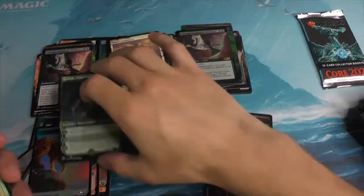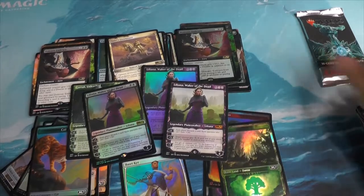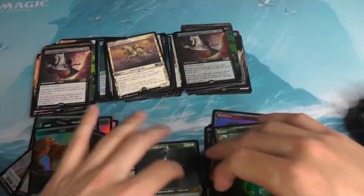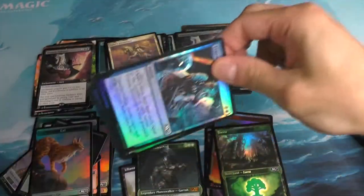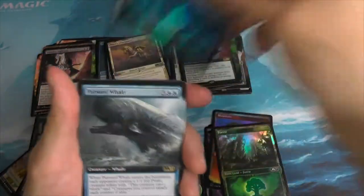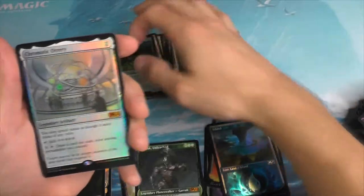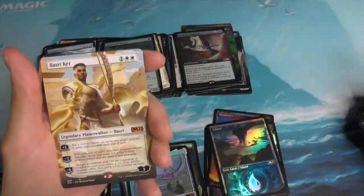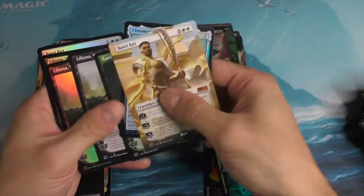Let's set up the whole family here. Look at this — we got a Liliana, a Garruk, a Basri Ket. Three Lilianas! I almost don't want to press my luck, but let's go ahead and do it for the sake of completeness. We've got the Island, the Chromatic Orrery, and another Mythic. And there we have it — all in all, seven Mythics. That's not a bad pull.